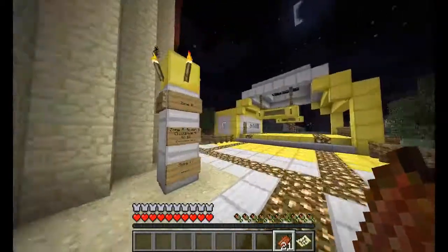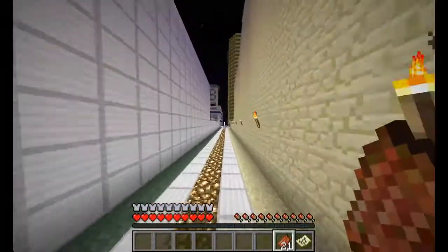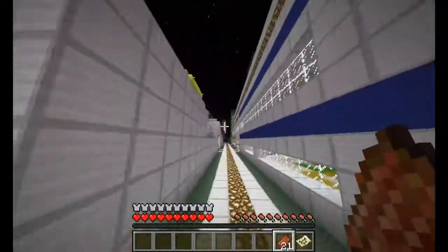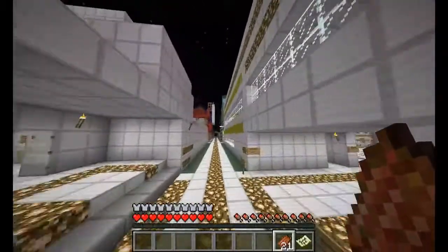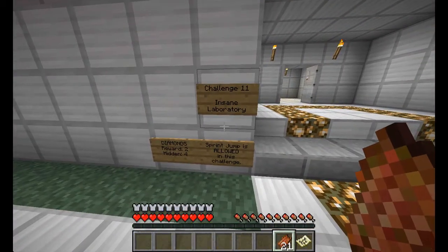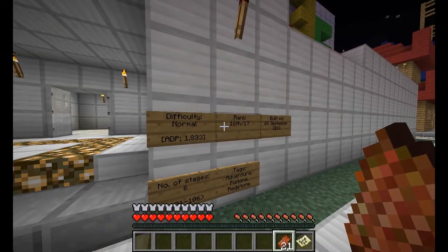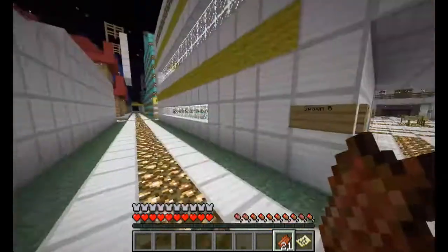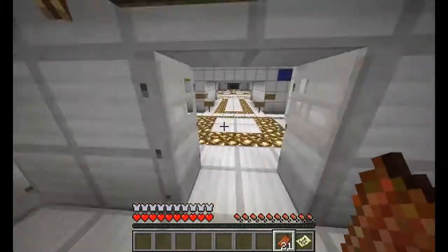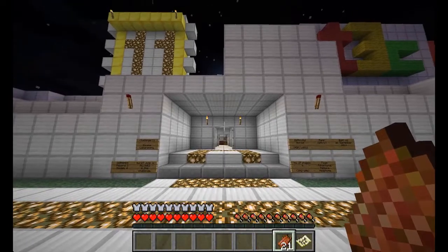Let's head over to 11 then and see what it looks like. I think it's this way at least. This is for zone C, challenge 9 to 16. So where's 11? I guess it might be this thing here. So we had to go back on ourselves and then round the corner — this is a very oddly laid out one compared to zone A. Insane laboratory. Rewards two hidden diamonds, or four even. Only normal difficulty again, hurrah. Sixteenth out of seventeenth — so it's like the second easiest. Well, we'll record this one again without Harvey and then probably be back for 12 with Harvey. Thanks for watching guys, see you next time.